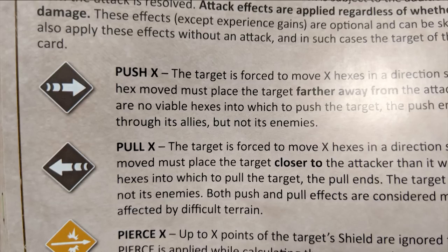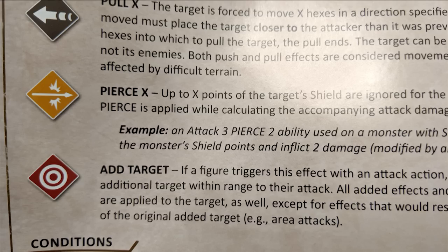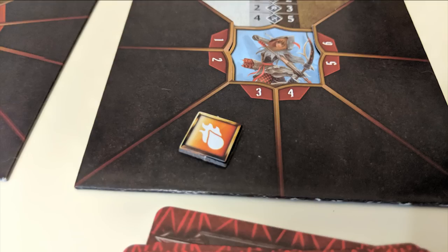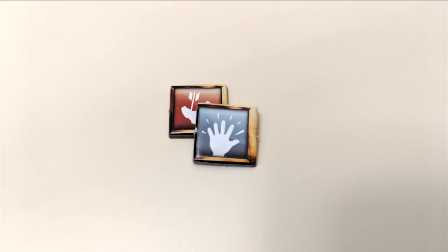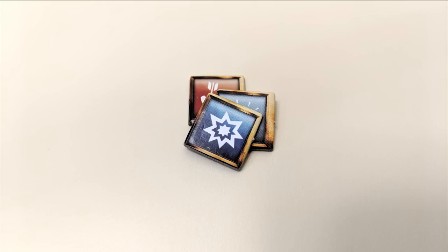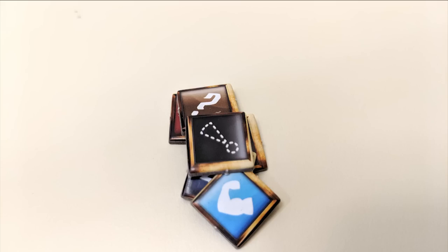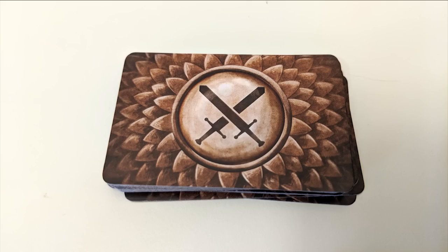There are also a whole bunch of special attack effects and conditions that will pop up from both players and monsters. Push and pull effects move your target either closer to you or further away a certain number of spaces. Pierce allows attacks to cut through shields. Add target lets you add an additional target to your attack. Poison means a figure takes an extra damage from any attack. A wound token adds a damage to a figure at the start of each of their turns. Immobilize keeps you from moving. Disarm keeps you from attacking. Stun stops you from doing anything but resting. Muddle gives disadvantage to attacks. Strengthen gives advantage to attacks. Invisible prevents a target from being targeted by any attacks. And Bless and Curse add either positive or negative cards into your modifier deck.